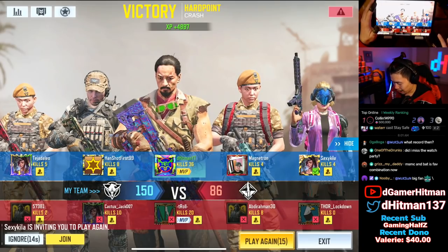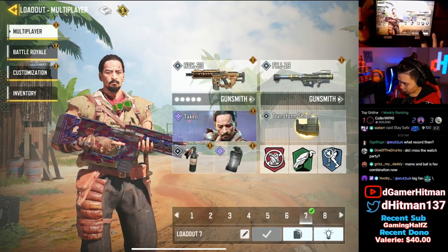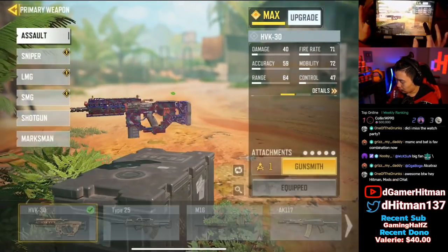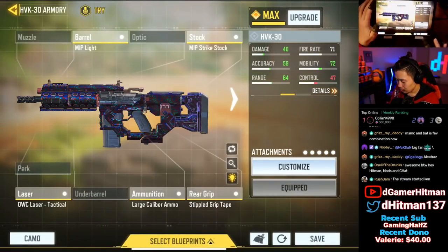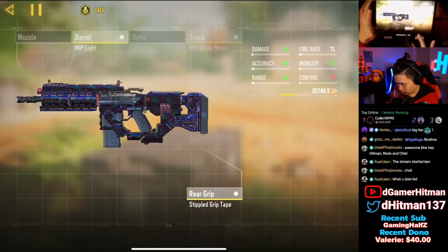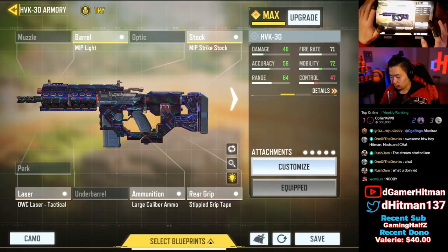36 and 7, not bad. I'll show you guys the loadout in case you want to use this build. Instead of vulture you can use quick fix — it's all up to you. Right now we are rocking a full ADS build: lightweight stock, strike stock helps with ADS spread accuracy, we have the stipple grip, we have the large caliber ammo and the laser sight.